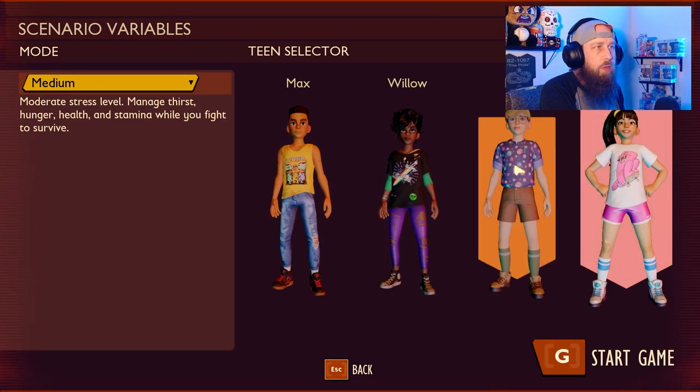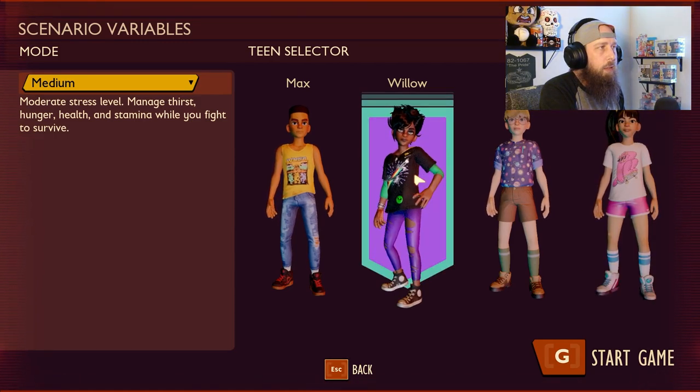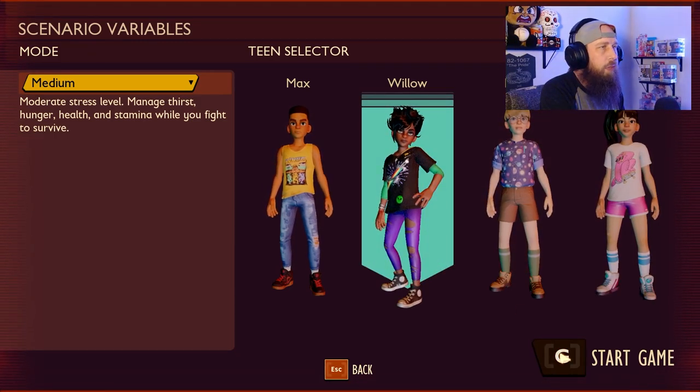You're going to pick your character — this is all just personal preference. They don't have any special abilities or anything like that. We're going to go ahead and pick Willow here because I haven't played her yet, and jump right in.